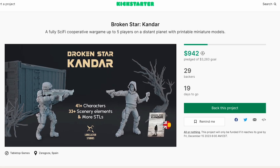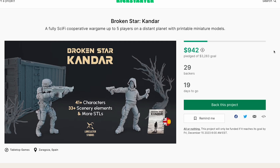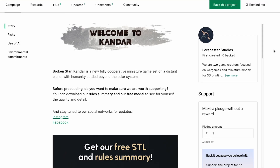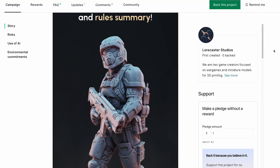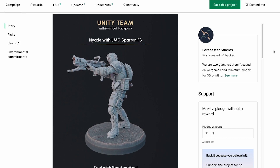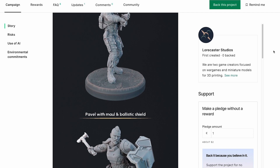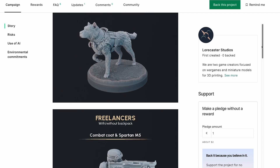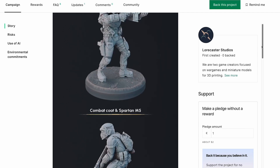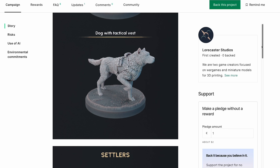Here's a Kickstarter I found for Broken Star Kandar. This just launched — it's not quite funded yet but it looks like they're on the way. These guys have some really cool looking sculpts. These would work great for Aeon, and they have some really nice sci-fi soldiers here. I love the dog. You can see they have really great sculpts, so check them out — I don't think it's too expensive to back this one.